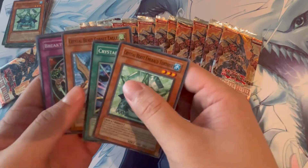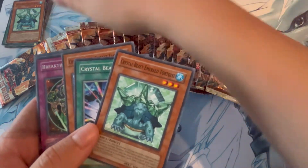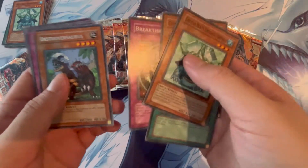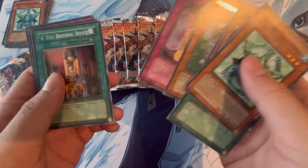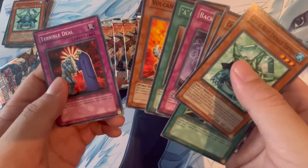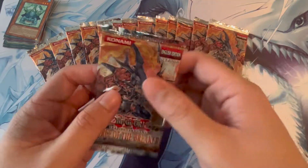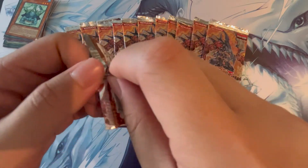These first three cards were the exact same first three cards as the last pack — that's kind of weird. And our rare is Destroyer Saurus. Backs to the Wall, a Cell Breeding Device, Volcanic Hammer, and Terrible Deal. If we keep getting pulls like these, that would make them a terrible deal. Hopefully that last card wasn't a sign about the pulls we're gonna get.